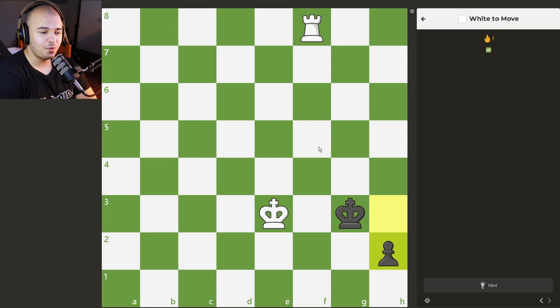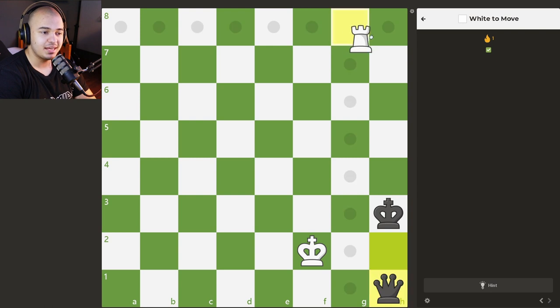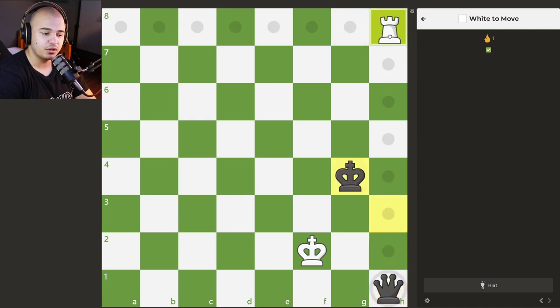Now let me show you the one we got wrong. You do have to give this check as I said, but you don't go here because he promotes with check — that's what I didn't see. You have to go here actually, because it doesn't allow the king to come down so he cannot protect his passer. We go here, it avoids the check, he promotes, and now we give a check and simply collect the queen. We completely win in this endgame. I've been recording for an hour — if this improved your puzzles, please like and subscribe. Maybe watch me destroy Martin with only pawns. Have a good one!